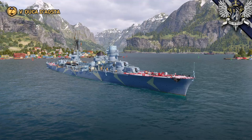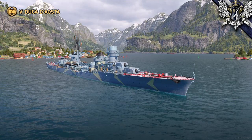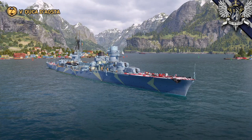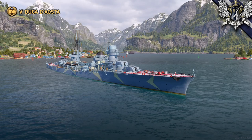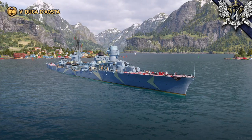The Duke d'Aosta was the lead ship of the fourth generation of Condottieri-class ships for the Italian Navy. She was named after Emanuele Filiberto, Duke of Aosta, who served with some distinction with the Italian army during the First World War, helping to retake Gorizia from the Austrians. The ship herself was laid down in October 1932, immediately after the Duke's death earlier that year, launched in April of 1934, and commissioned into service in July of 1935.